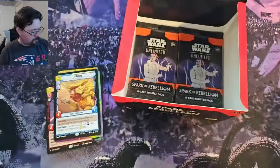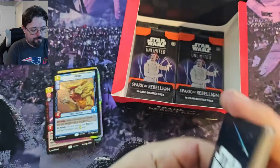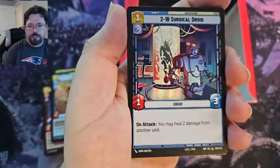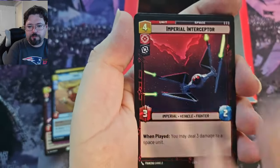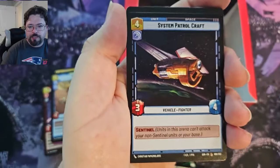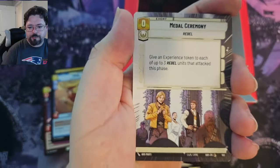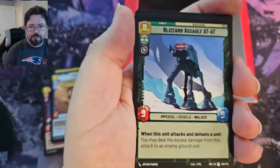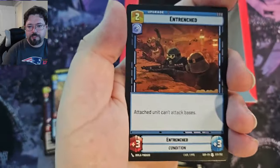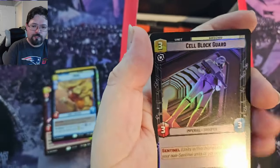Okay, next up, we've got IG-88, Administrator's Tower, Strike True, 2-1-B Surgical Droid, Imperial Interceptor, Metal Ceremony, Seasoned Shore Trooper, System Patrol Craft, Underworld Thug, Surprise Strike, Metal Ceremony Hyperspace, Blizzard Assault AT-AT, Sabine Wren, Entrenched, and the Millennium Falcon Legendary - very nice. Then we've got Cell Block Guard Common Foil.